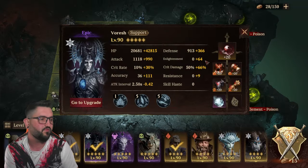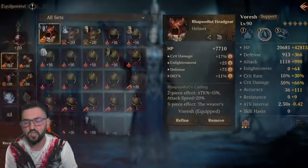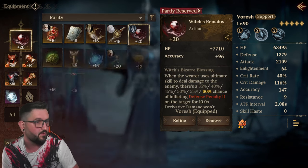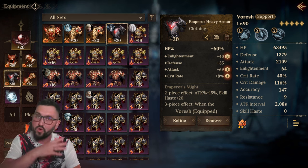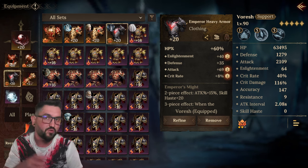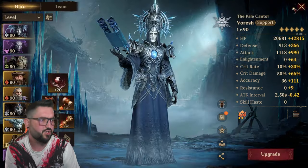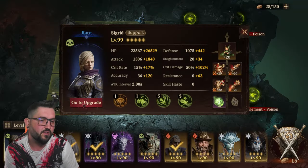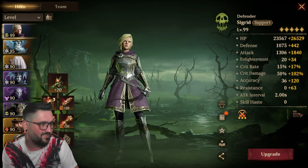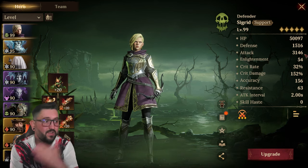For builds: Voresh is pretty straightforward. I have some legendary gear but it's not mandatory. You just want Voresh to have enough accuracy to land his stuff, give him Witch's Remains, and make him survivable. Whoever fills this role doesn't need to do damage — they're here to apply Witch's Remains and survive. He does bring a bit of healing based on attack, but it's not much. For Cigarette, I'm using a few pieces farmed from previous levels — not perfect, good crit damage but no crit rate.